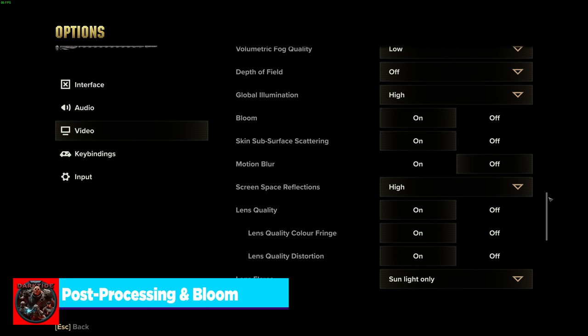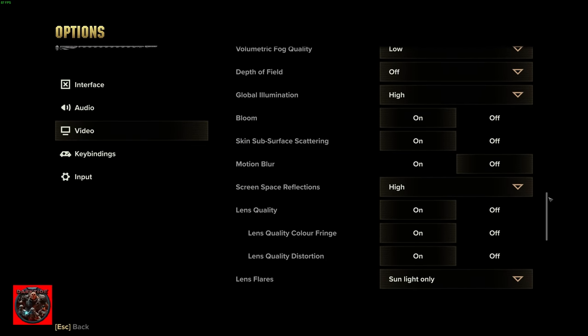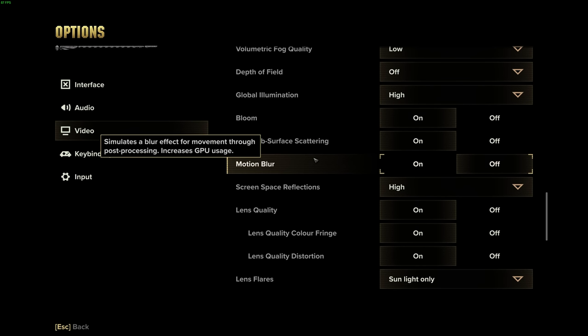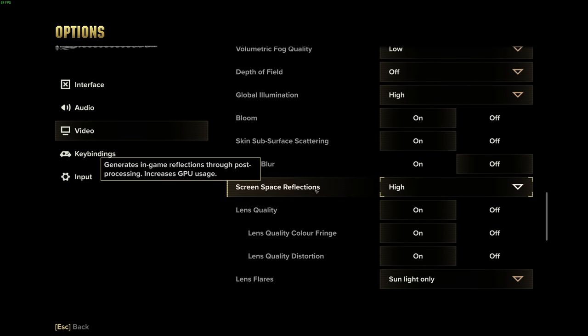Next up is post-processing effects. The way I'll interpret post-processing for this video: bloom, skin subsurface scattering, motion blur, and screen space reflections are all post-processing, meaning they occur after the graphics have rendered — they do not change the way the graphics render. The easiest way to think about it is like a filter on your camera: the image is already there and you're putting a layer on top of it.